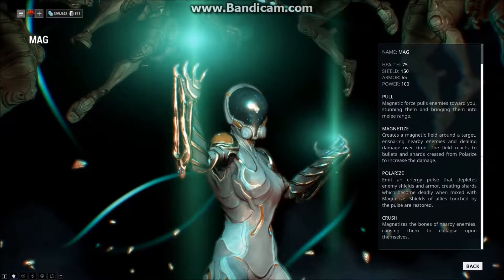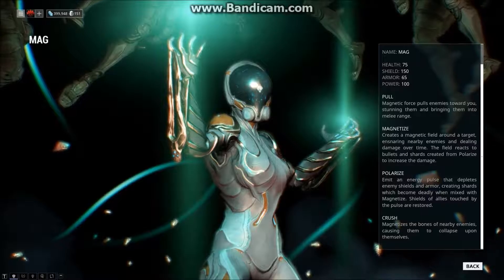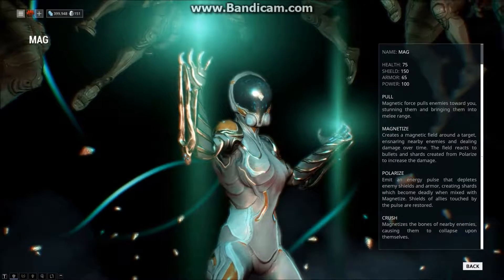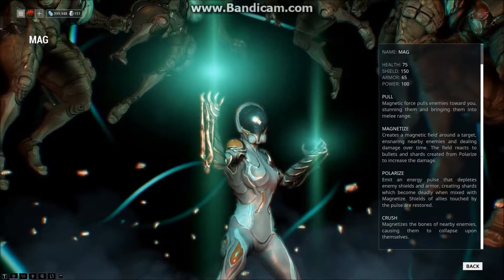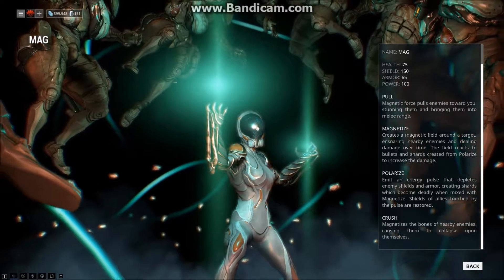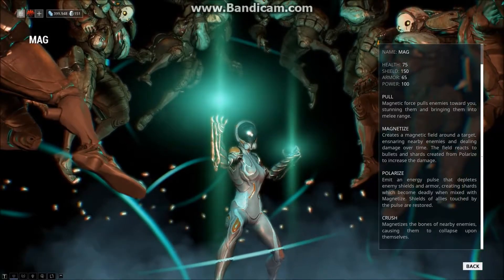Mag is one of three Warframes you can pick at the beginning of your adventure. With two big magnets on her arms, she pulls, pushes, and manipulates magnetic fields to do her bidding. Mag has slightly better energy shields, but pays for them with reduced health and armor, so make sure not to charge into battle recklessly.